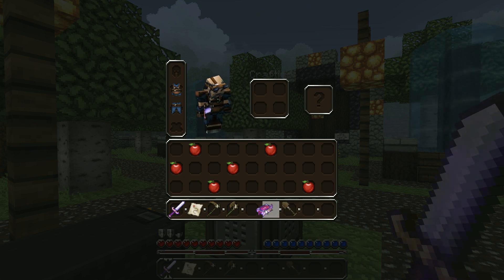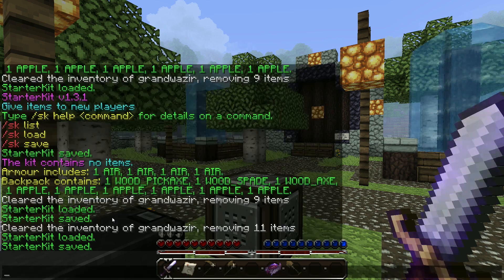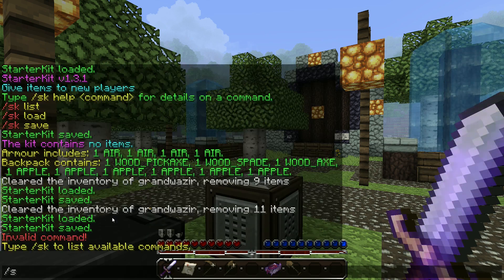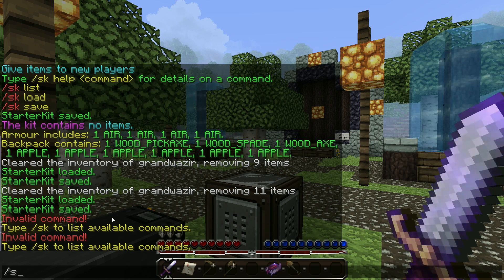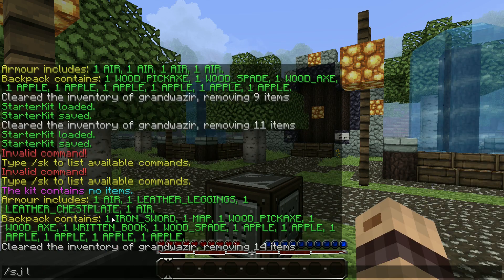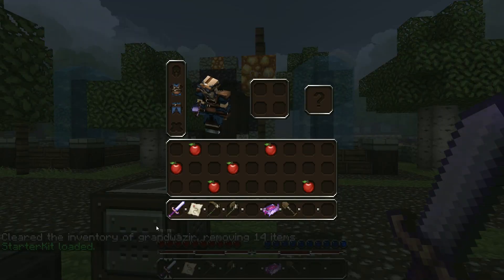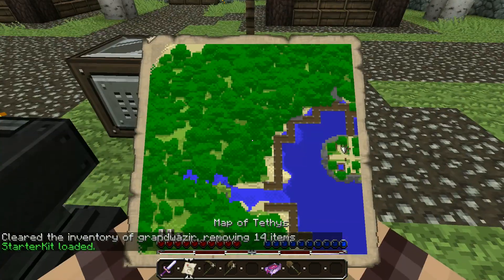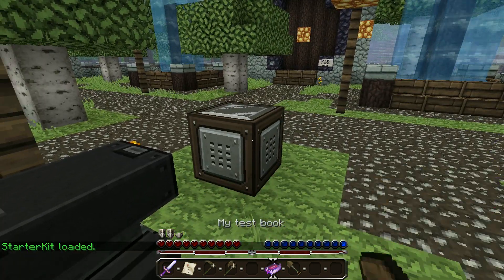So I'm going to stick all this in these different places. Again SK save, SK list — there we go. And now I can see all the items I've just placed. Clear my inventory, SK load, and once again all the items are there. So I've got my enchanted sword, I've got my map of the world that I'm currently in, and I've got a test book.